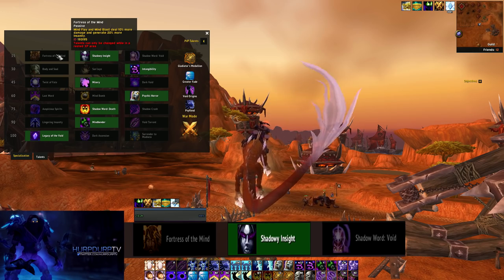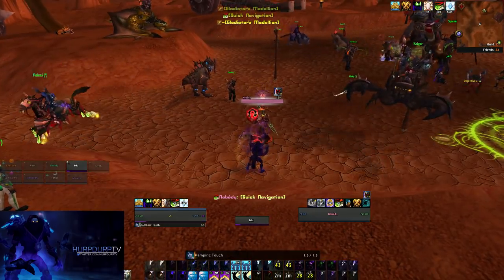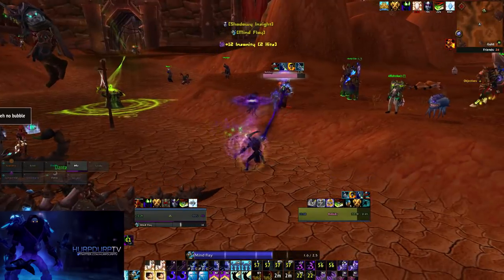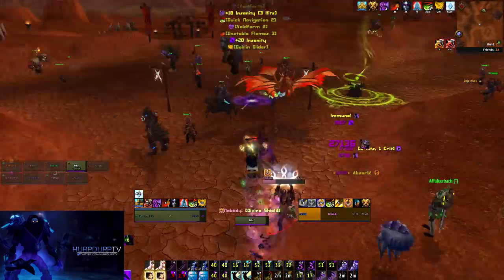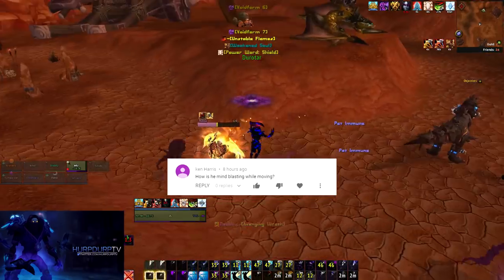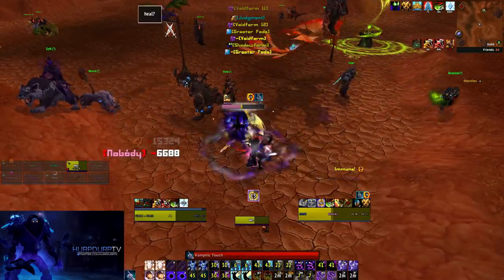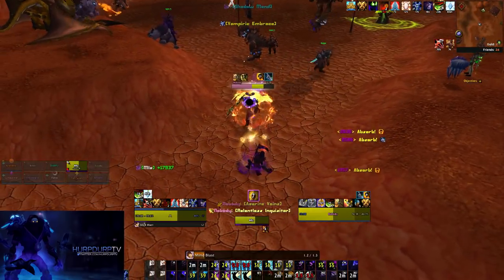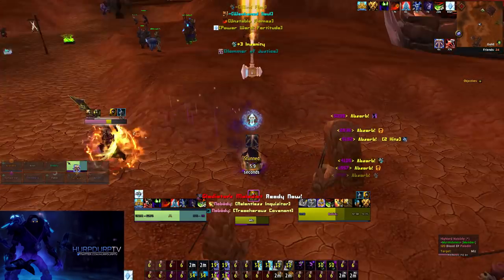For the tier 15 row you've got Fortress of Mind, Shadow Insight and Shadow Red Void. You're pretty much always going to want to take Shadow Insight, especially when you're dueling. In PvE situations a lot of people take Shadow Red Void, but in PvP you really need Shadow Insight. It gives you a lot more freedom to move about — your Shadow Word: Pain has a chance to reset the cooldown on Mind Blast and make it an instant cast, giving you much more mobility.